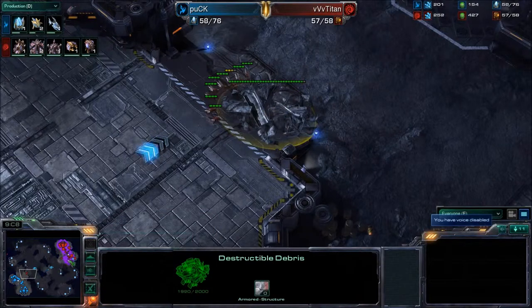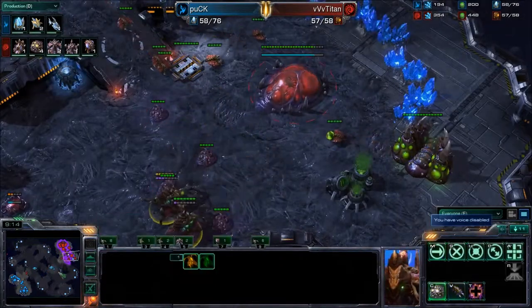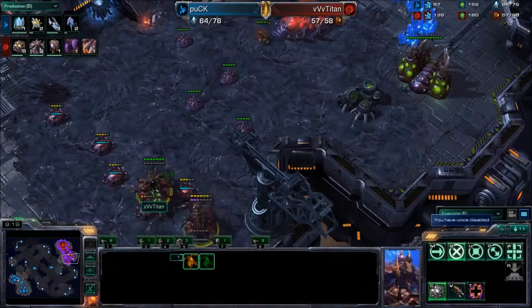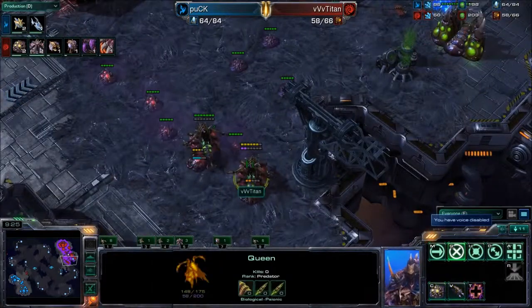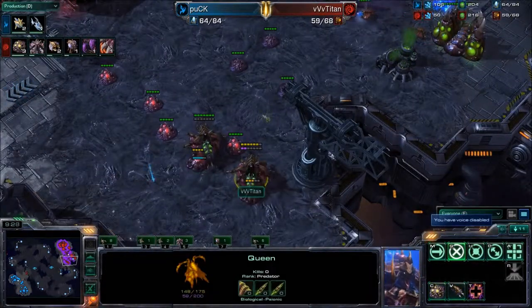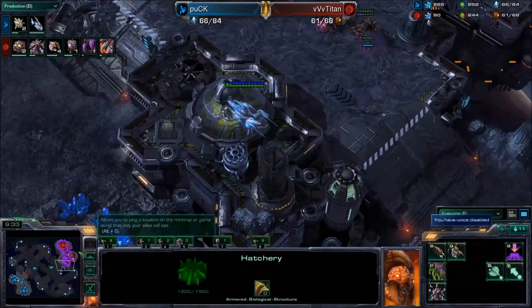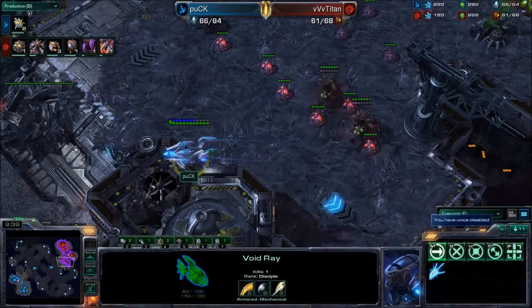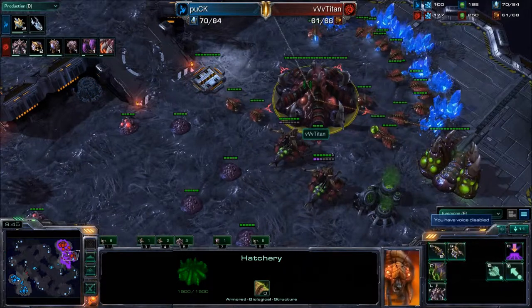A second Void Ray is being chronoed out here and will join its sibling a little bit late. We do already have a number of Queens out — three Queens — so they will be able to handle these Void Rays, spending a lot of extra energy they wanted to use on transfuse on these creep tumors. Titan is going to be spreading creep. A smart move by Puck — he immediately checks that third. So if Titan had thrown down a third quickly, it would have been taken down by the Void Rays, and Titan can't afford to lose any more hatcheries.